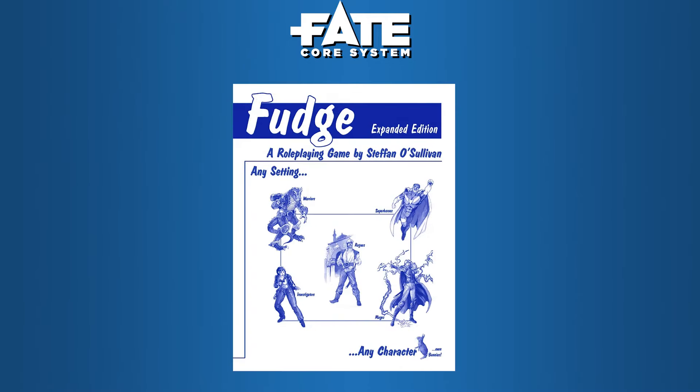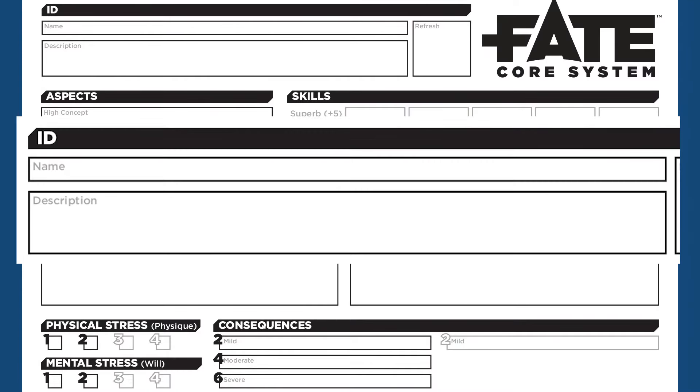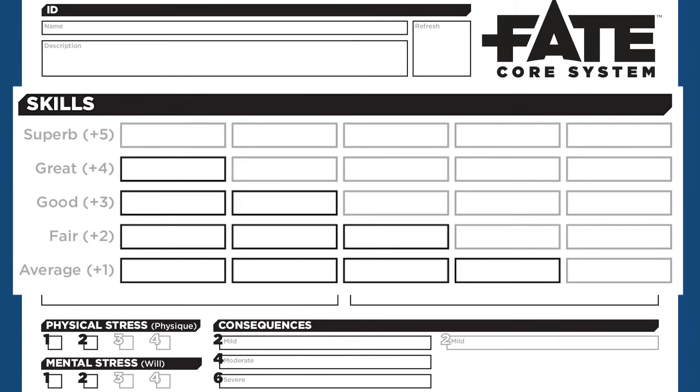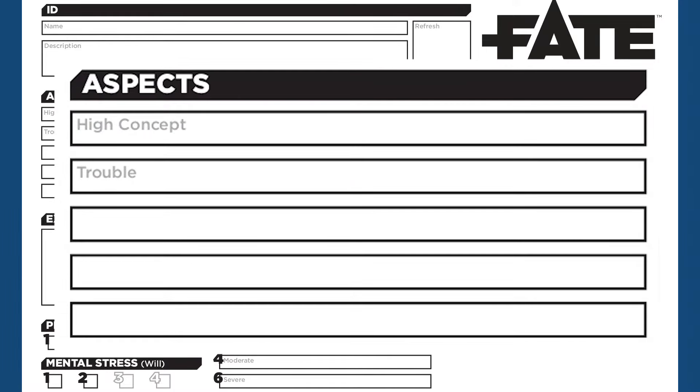Here's just the quickest little rundown of Fate. The Fate system is derived from the fudge gaming system, which means nothing to most of you and isn't the point of this video. Fate can take place in any setting — fantasy, superhero, sci-fi, murder mystery, whatever. The best place to start to understand this system is by looking at the character sheet. Name and description are exactly what they sound like. Skills give a numeric value to how good you are at something. Any action you do in Fate is linked to a skill.